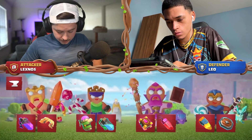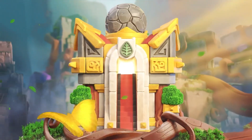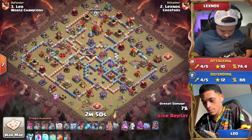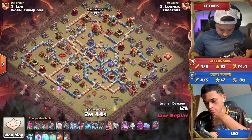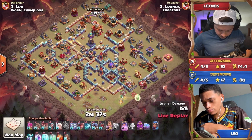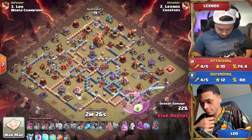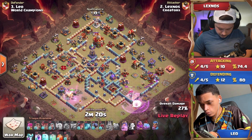Keep an eye out in chat — there will be a few links which are first-come, first-served for early access to some of those skins on Lexnos's heroes. Lexnos is going with seven root riders and four rages in this attack with a queen charge, making his way to that right side into the enemy royal champion. He opens up that wall — and he has a log launcher! He's going to look to open all the way across the base for this queen charge. There are a lot of small, tight compartments, and the log launcher could get some really good value there.